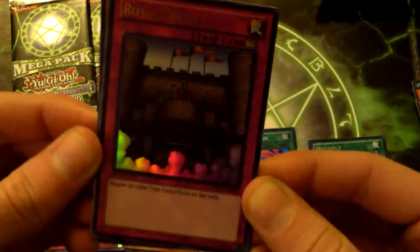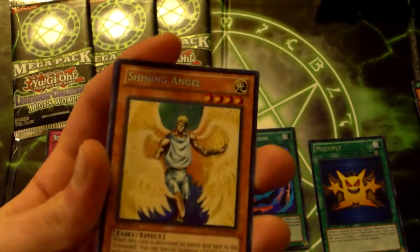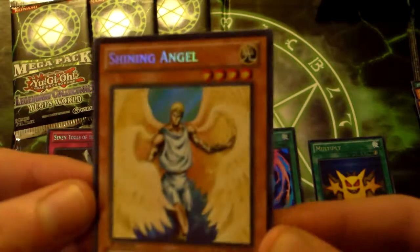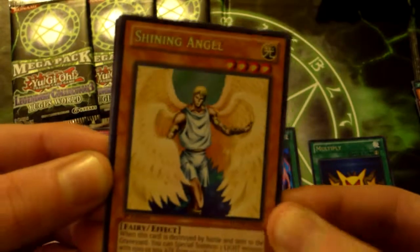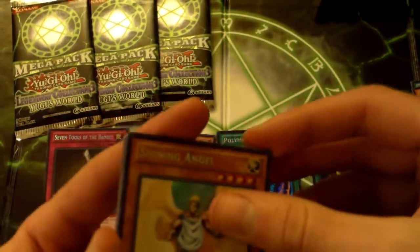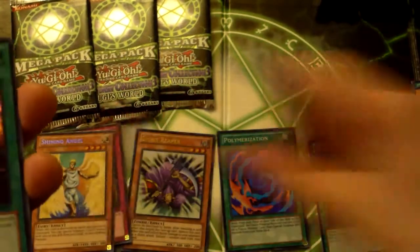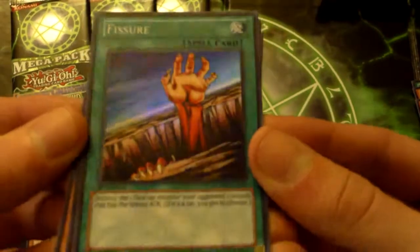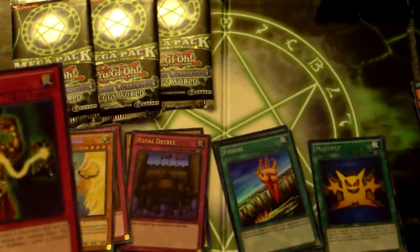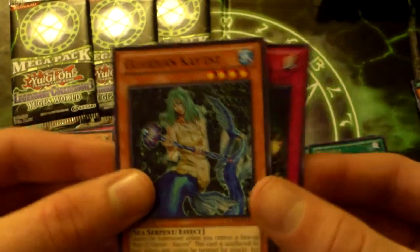Oh there we go, that's a good one - a Royal Decree, ultra rare. Love it. I love that artwork guys - just chilling up in the castle talking to all the people. A secret rare Shining Angel - oh boy, love the Shining Angel. And we got a super rare Fissure. So yeah, I got two rare Multiplies so far guys - Soul Rope and Guardian Caius.